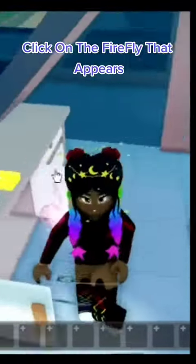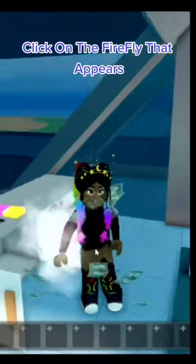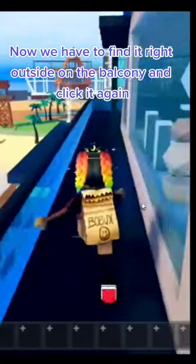Click on the firefly that appears. Now we have to find it right outside on the balcony and click it again.